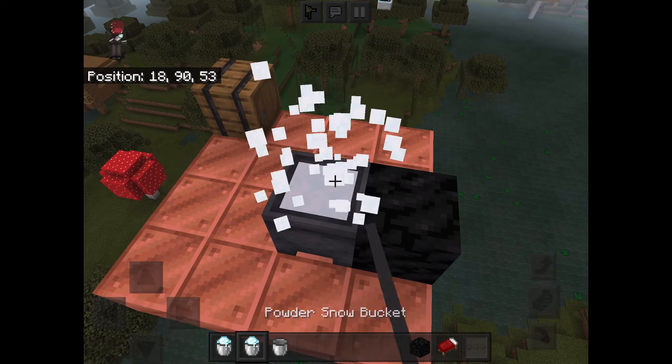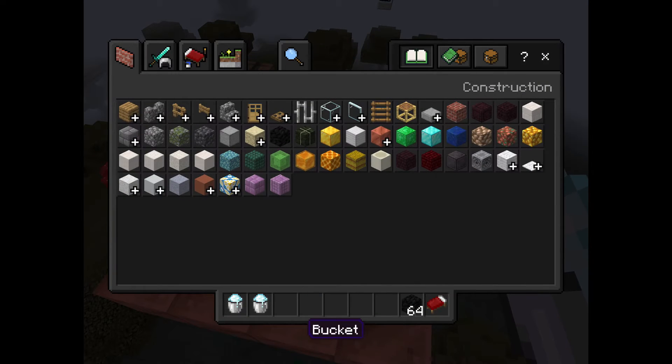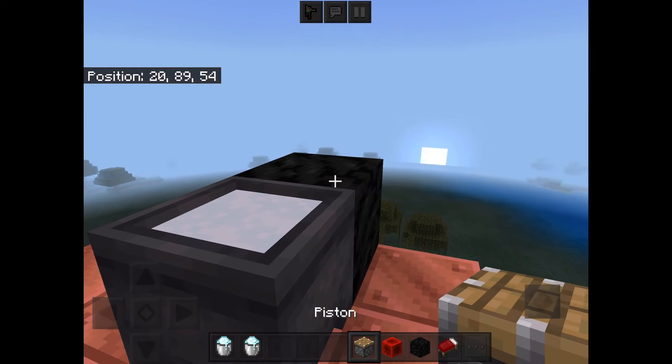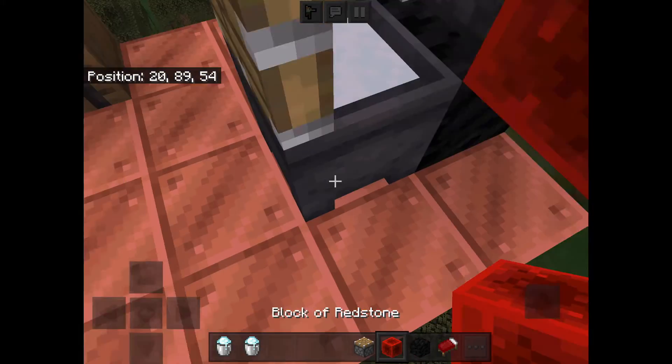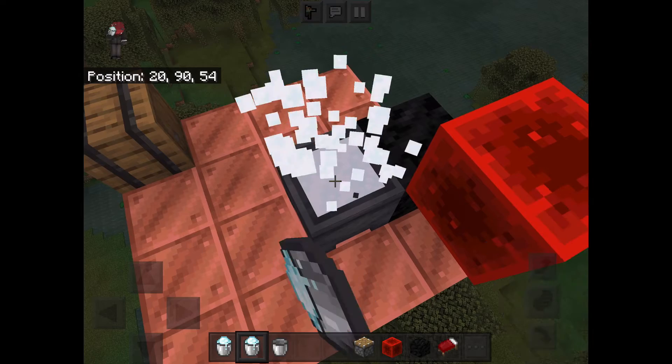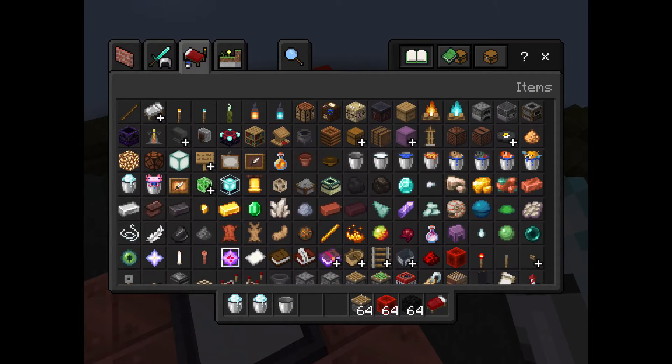Yeah, it just breaks the whole bed. What happens if you do it with an extended piston? You place that there — and it just deletes the piston.